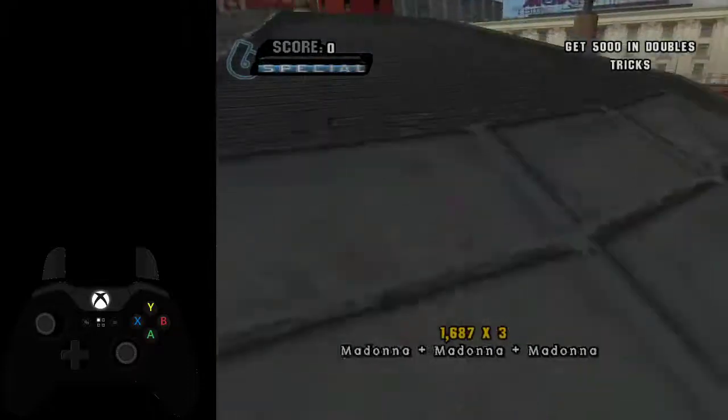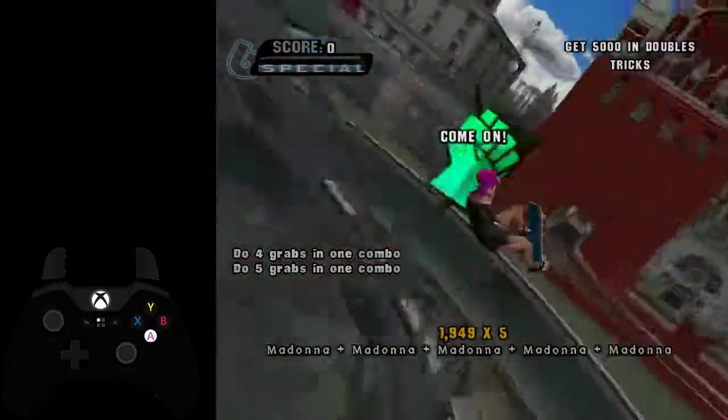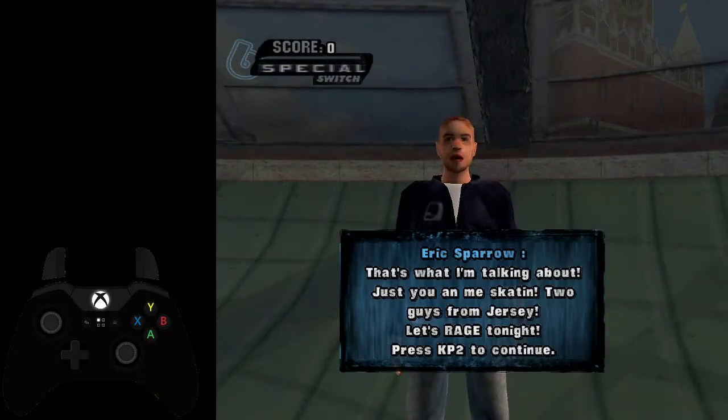Here you just have to do 5k over Eric, so I take this opportunity to upgrade my spin, which is very important if you want to do the stupid spine strat in this next chapter.